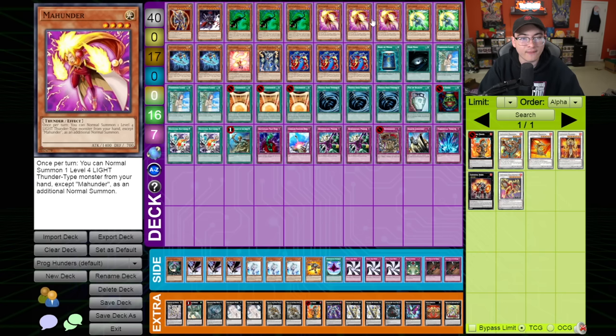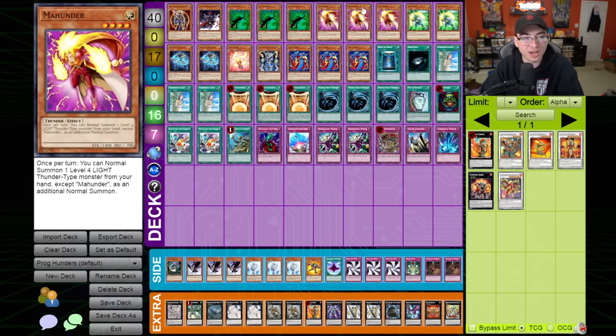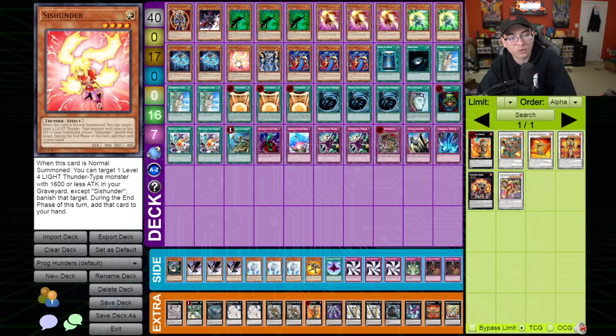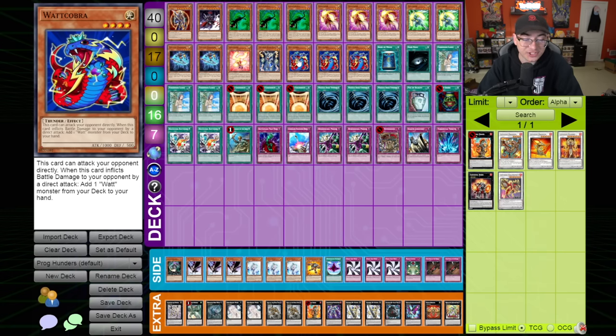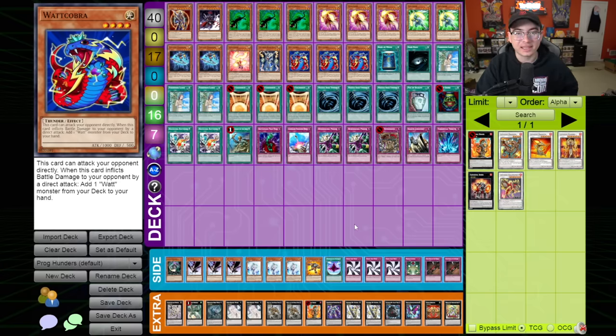We're playing Hunters - the deck that utilizes level 4 light thunder-type monsters that when normal summoned allow you to normal summon another level 4 light thunder. Those are the Hunters - the Maw Hunter and Paw Hunter which essentially have the same effect. Cishunder has an effect that allows you to get something back from the graveyard. There's also Thunder King Raioh which just happens to be a thunder, and Watt Cobra - a 1000 attack monster that allows us to poke directly, and if it pokes it adds any Watt monster. Watt was actually the first deck I had ever picked up fully in Yu-Gi-Oh. Kaiser Coliseum - this card was for some reason at 3. It gets banned very shortly because of just being a rolling headache. If we have one monster on the field, Alex cannot put more than one monster on the field.